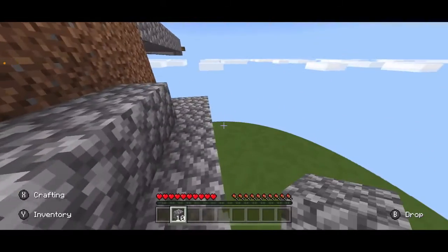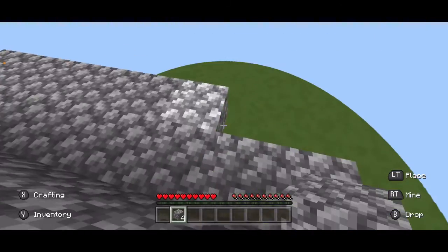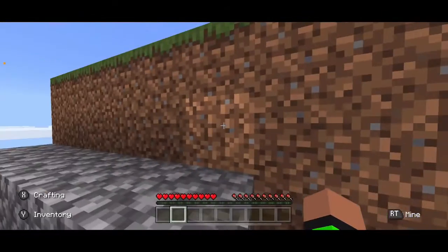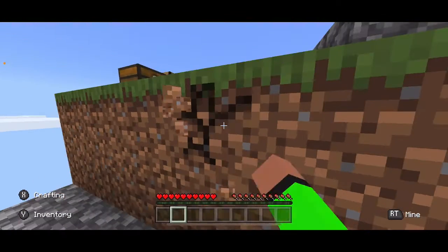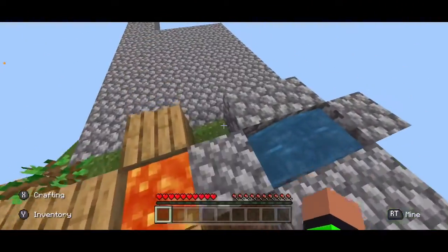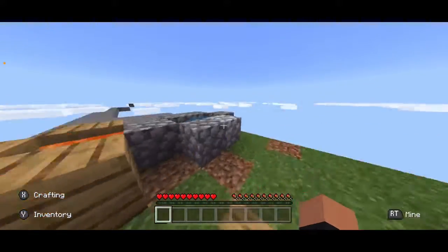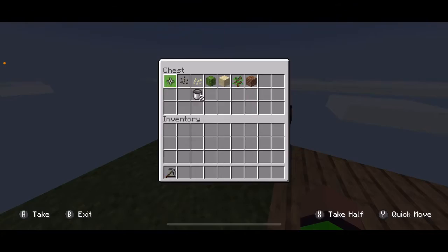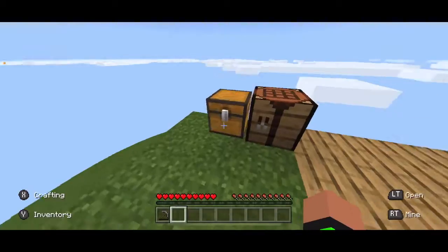Oh, this is perfect! Now we have the lowest part of the island. I could take some of this dirt, put a sapling on it, and obviously make it grow into a tree. But we're not at that part yet. We'll take this — actually, no, I want to do something with this.